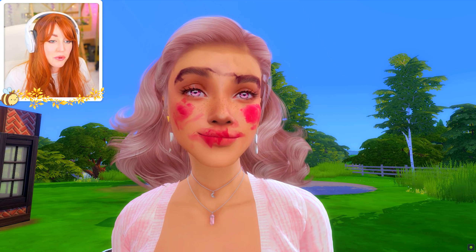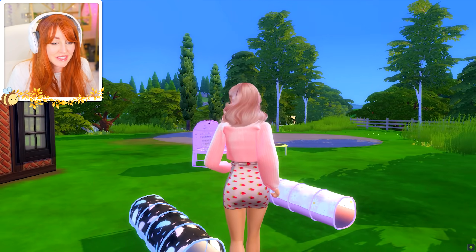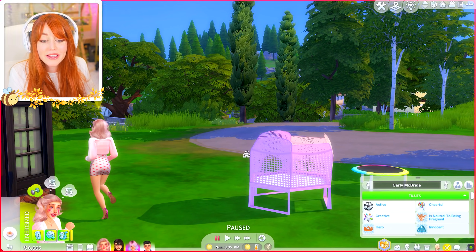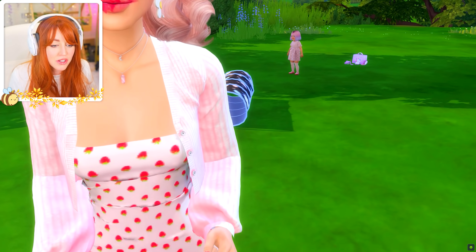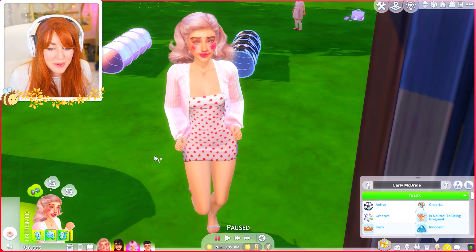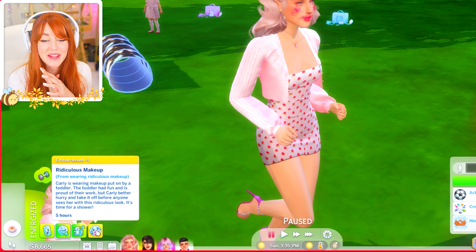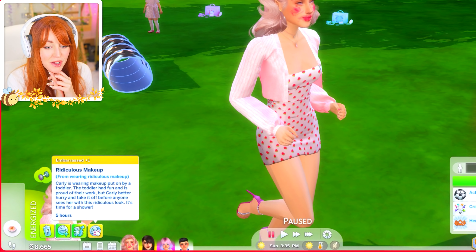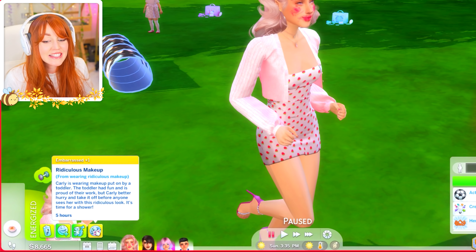Let's have a look at the final look — oh my gosh, we've got a unibrow. The cheeks and lips' color at least is great. She's immediately running inside to eat some yogurt. I think we applied nail polish as well — it's kind of ruined her manicure a little bit. Carly is wearing makeup put on by a toddler. The toddler had fun and is proud of their work, but Carly better hurry and take it off before anyone sees her with this ridiculous look.